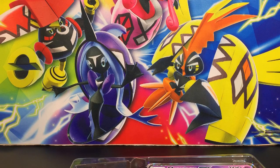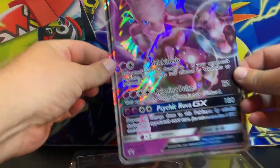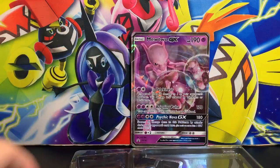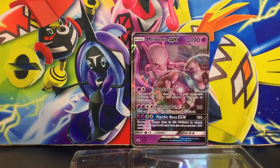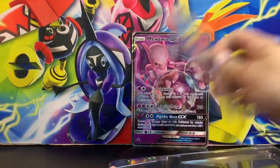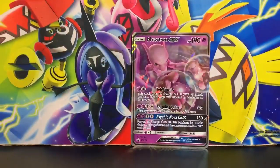All right, that's the giveaway info — now it's time to get into the opening! There it is — the Mewtwo GX jumbo card. I'm going to set that in the background because Mewtwo is cool. Besides my favorite Pokemon, which are mostly fire Pokemon.